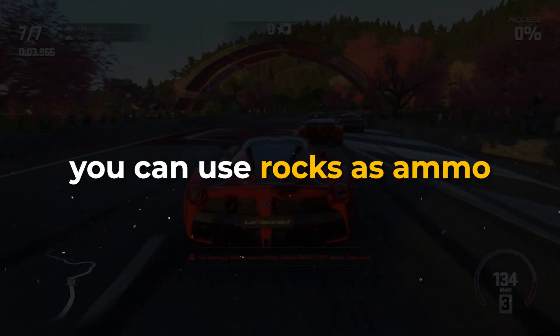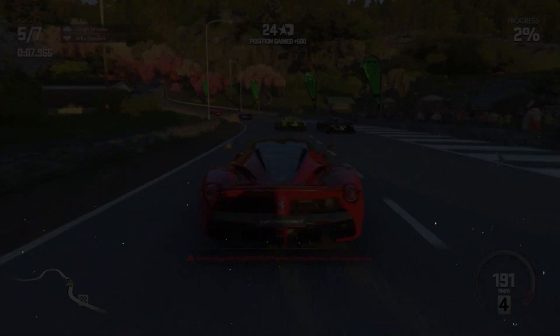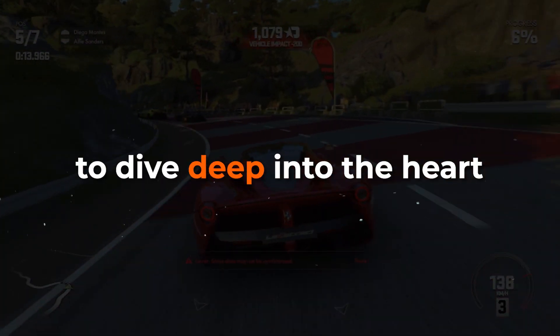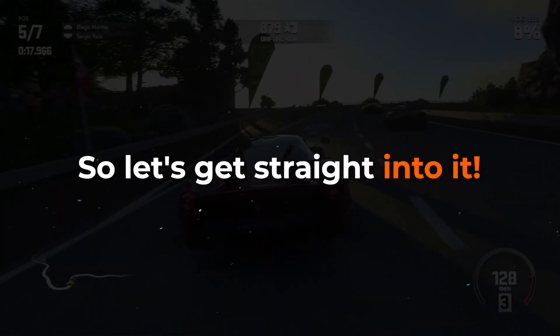In GTA 6, you can use rocks as ammo and kidnap NPCs to escape the police. And this is just one of the features that have recently been leaked onto the internet. Stick around because we're going to dive deep into the heart of GTA 6's underworld. So let's get straight into it.